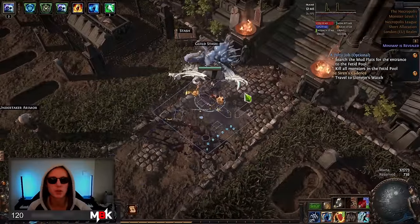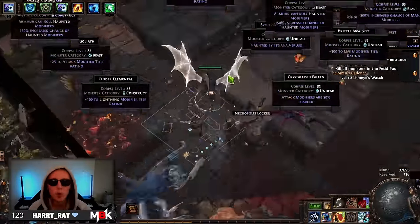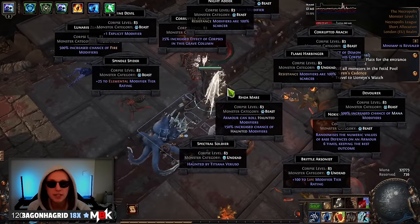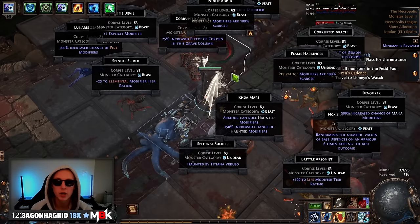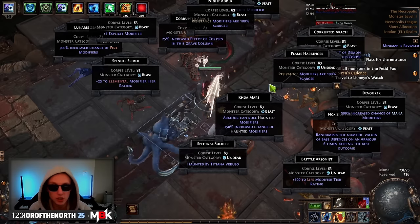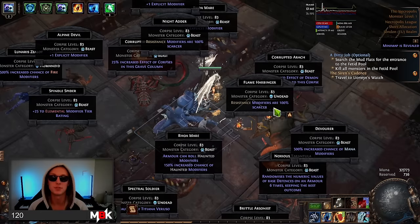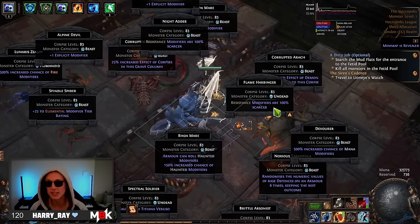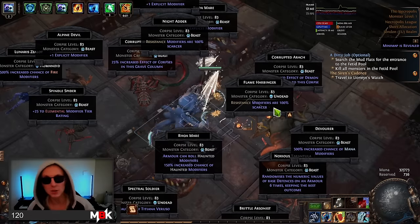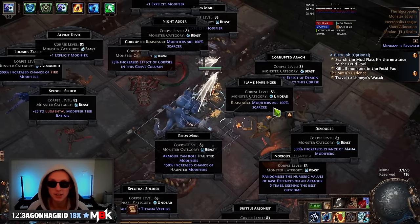What I've learned from doing the crafting so far is there are definitely corpses that are going to be more in demand than others naturally. There are things that people are going to need for basically every craft or more crafts than others. Scarcer is the first thing — Scarcer makes a tag less likely to roll. So if you have a thousand Scarcer on an item, it will make it less likely to roll by a factor of 10.